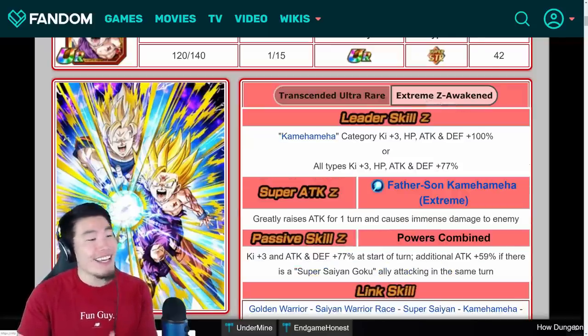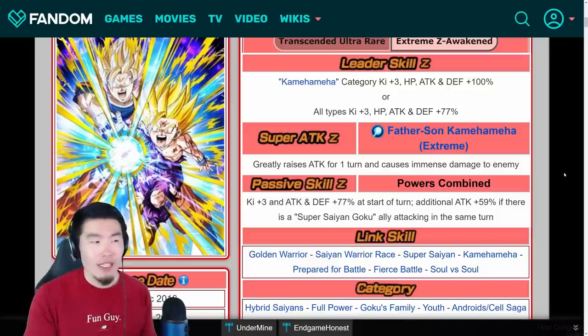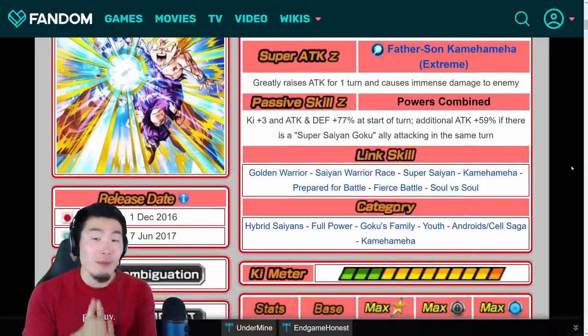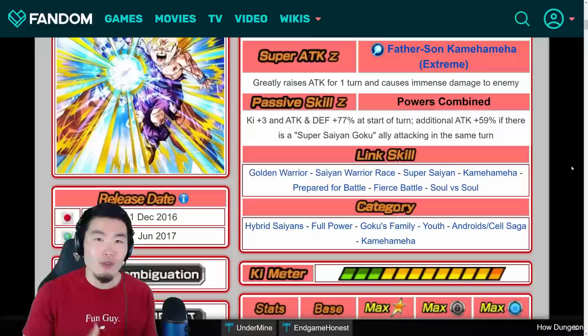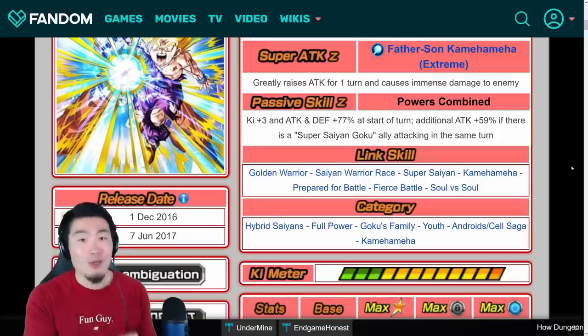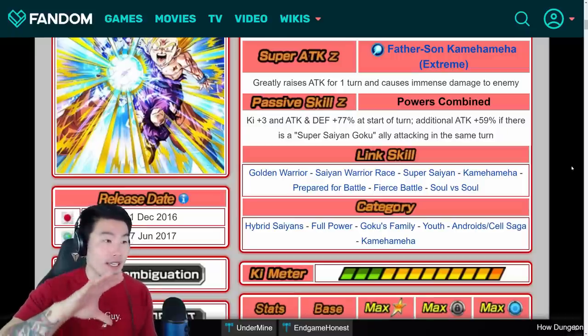Next up is his super attack, which now greatly raises attack for one turn and causes immense damage. Before it was just immense damage, but now he also gets that great increase to attack — I believe it's a 50% boost. And then his passive is Ki+3, attack and defense plus 77%, whereas before it was only attack plus 70%. In addition, attack plus 59% if there is a Super Saiyan Goku ally attacking in the same turn — very similar to the transformed LR Gohan, where you need that Super Saiyan Goku attacking the same turn to get the full passive.